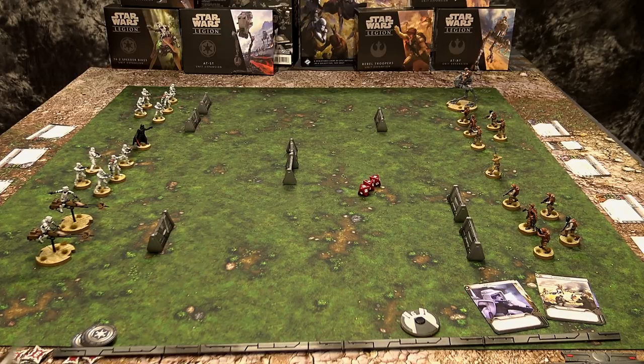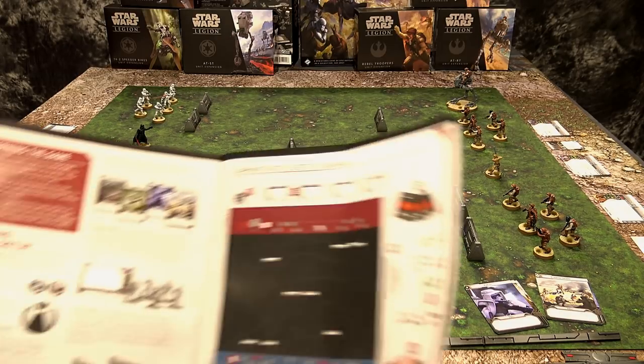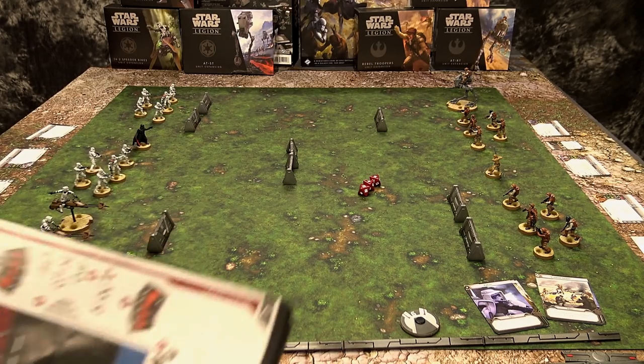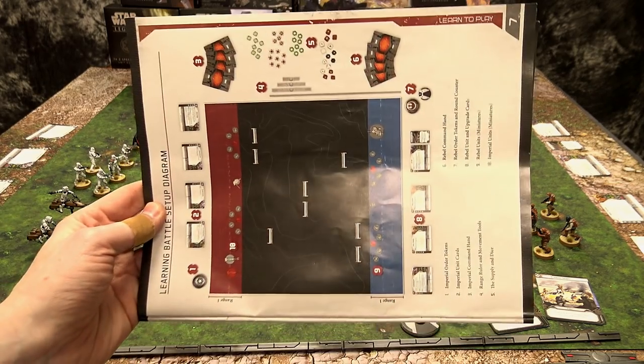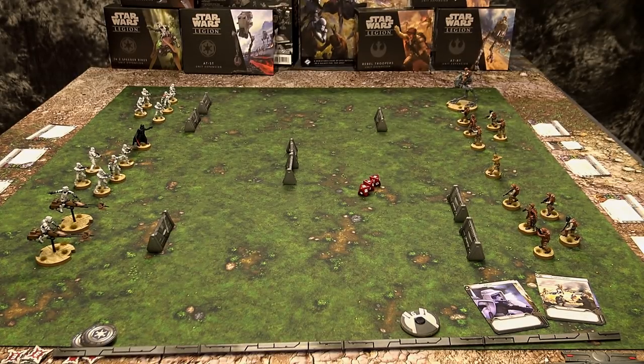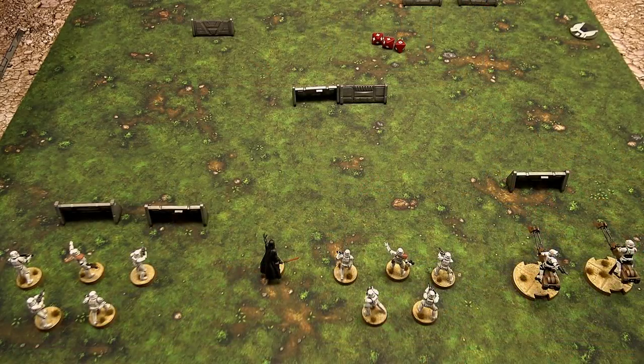FFG has what they call the learning battle set up in their quick start guide. You literally lay out all of your models just like this onto the table with a little 3x3 mat and you are ready to go. There are three phases to each turn: the command phase, the activation phase, and the end phase, where you clean up all your bonus tokens and ready for the next round.